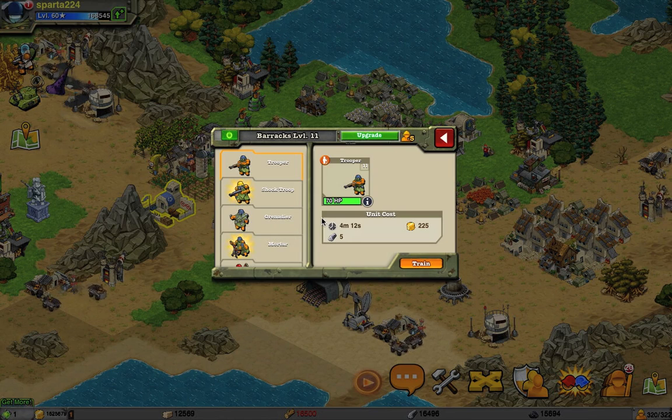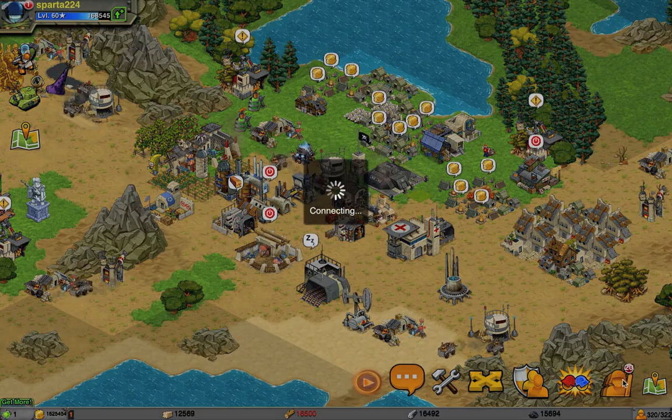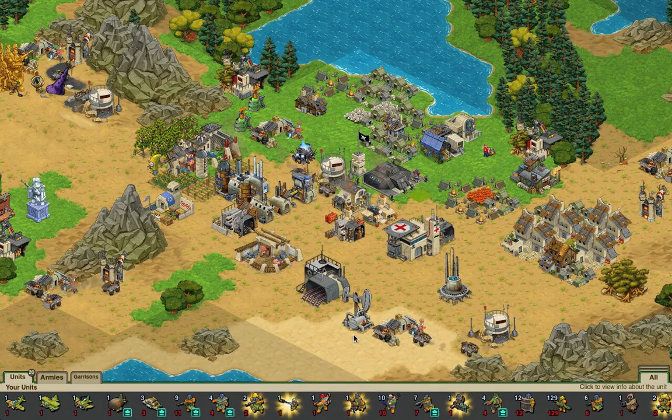They take 4 minutes and 12 seconds to make, costing 225 gold and 5 iron. I'm going to make another one because I'm planning to make a troop army soon. Someone sent me a message — I'll reply to that soon. Don't worry about sending me messages; I reply to most if not all of them.